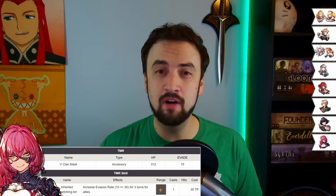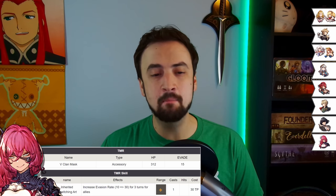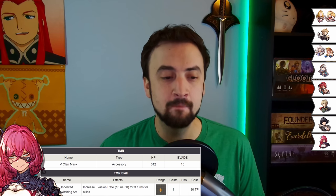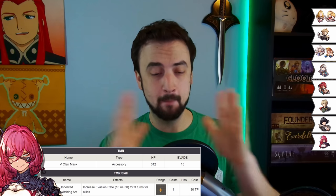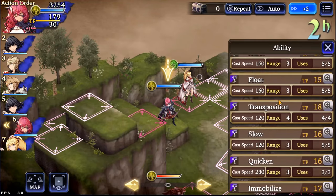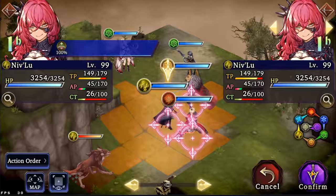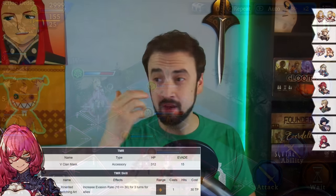Number 3 is another TMR that's good for evasion units, and it's our newest TMR in the game — that's Nivlu's TMR, the B-Clan Mask. An accessory — hey, I like accessories. 312 HP, pretty nice for an accessory, and 15 evade. The ability is Inherited Bewitching Art, which increases evasion rate from 10 at level 1 to 30 at level 20 — big scaling. And it has a big AoE on it, so if you're running an evasion squad, this is an awesome buff to drop on your party early, hitting everyone if you make your movement right. 30 extra evasion? That's real nice. It's a good TMR, really good for evasion teams and scales well — that's why it gets number 3 on my list.